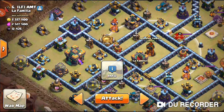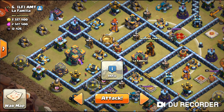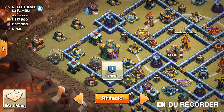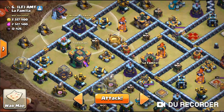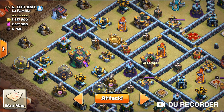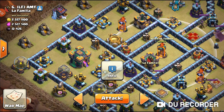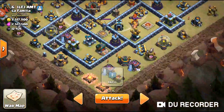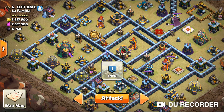The thing I'm thinking about is the multi-target inferno tower in the middle of the base — it's a max multi-target and can target six troops at a time after the new update. I want to queen charge, take out the town hall, and have the queen deal with this so I can send a super wall breaker in to take out these two multi-target infernos.